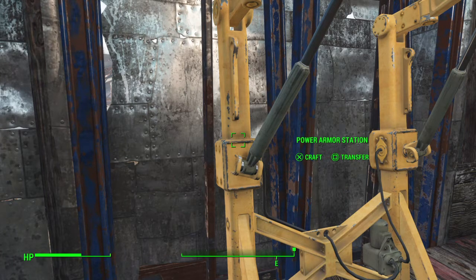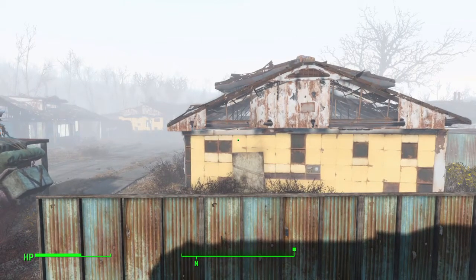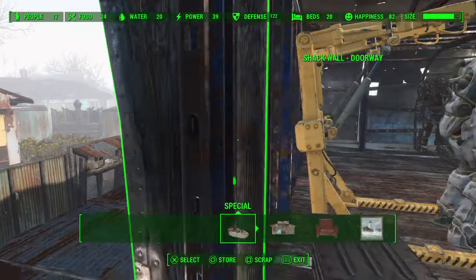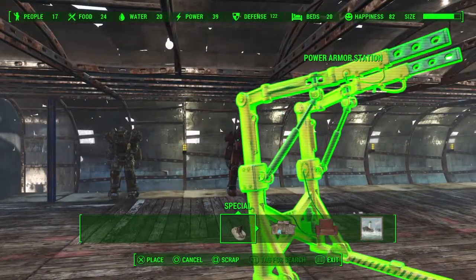When you first come to Sanctuary, the power armor station will be located behind the building I'm facing, sort of to the other side — it's right next to the workshop that you get introduced to as part of the story. You can go into your building menu, grab it, and bring it to wherever you want it to be.